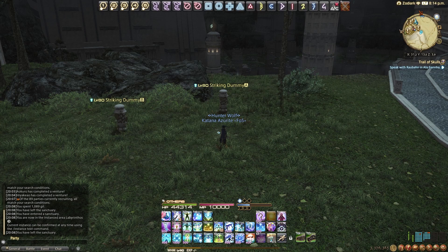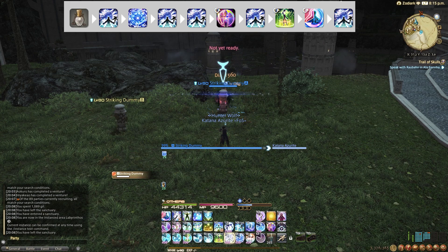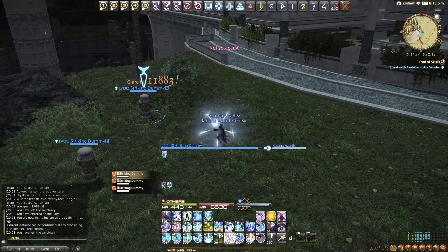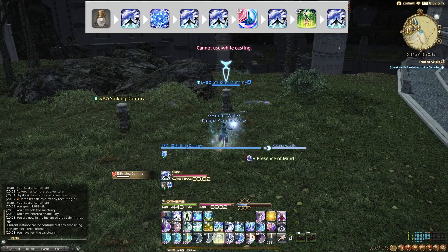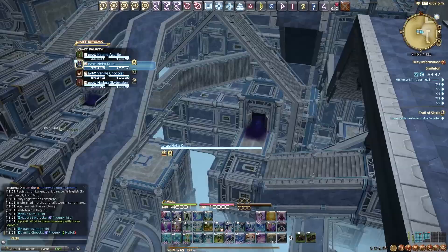For the opener and rotation, it's actually quite basic. The first variation uses Swiftcast in the opener — do this when you know the fight well or you're not actively progressing. After the opener it's Glare spam and keep your Dia DoT up. The second variation is without Swiftcast in the opener, swapping some OGCD usage around. Same core principle: Glare spam and refresh Dia when it falls off.